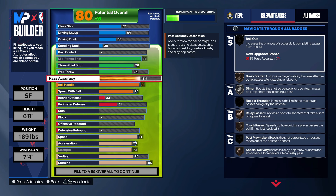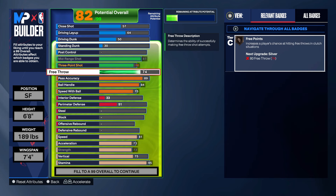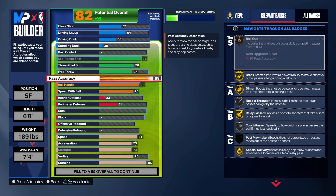Put that up, and the pass accuracy too — this is heat right here, cause you actually get Halliburton pass style. Gold 89 on the pass accuracy gives you gold dimer, gold break starter. This is really pressure.